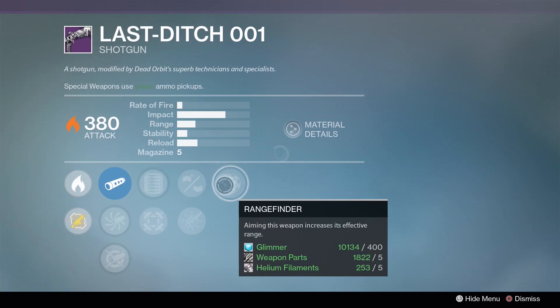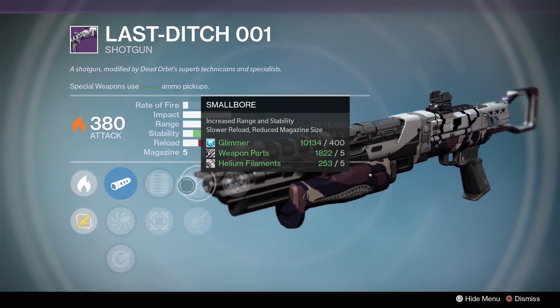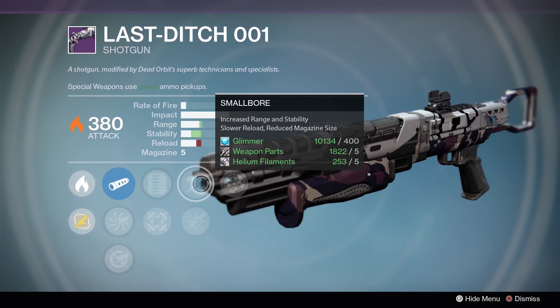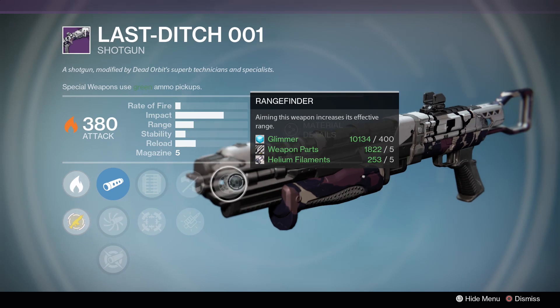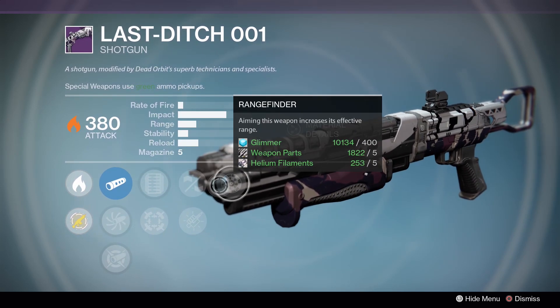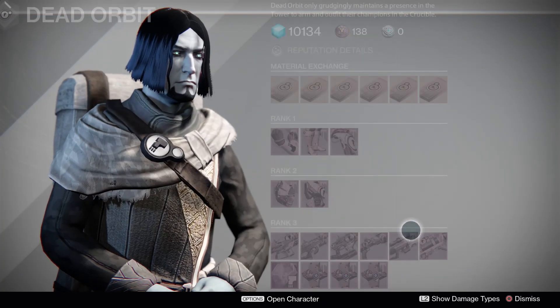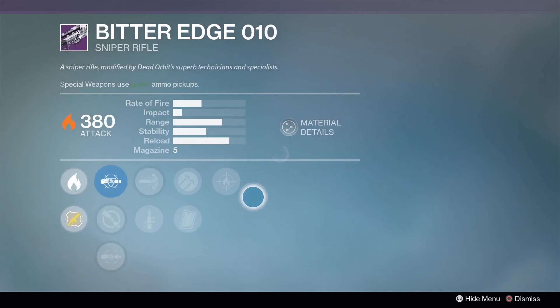Last Ditch: Rangefinder, Smallbore, and Extended Magazine. Extended Mag can make up for the decrease from Smallbore, and then Rangefinder boosts the range a little bit more. It's still not as good as the original vendor roll of Last Ditch, so I'd pass.